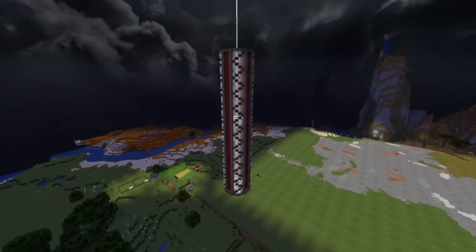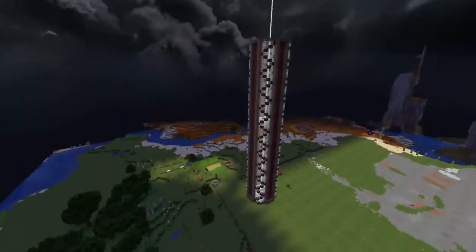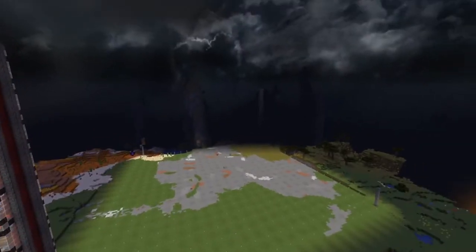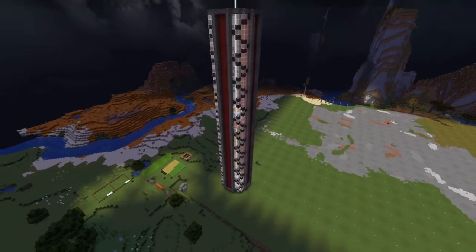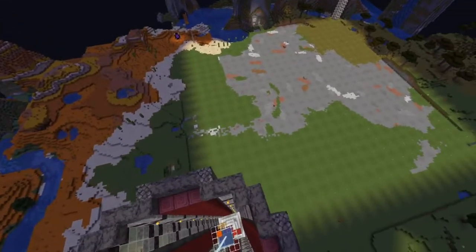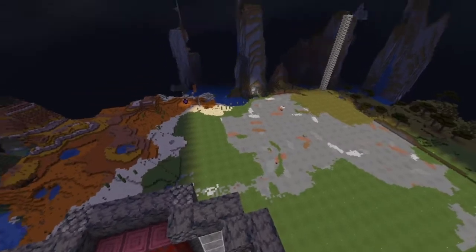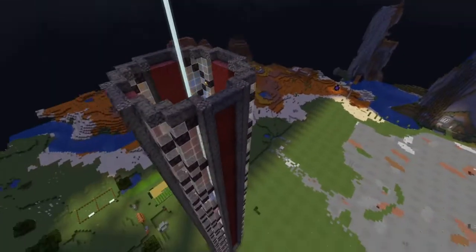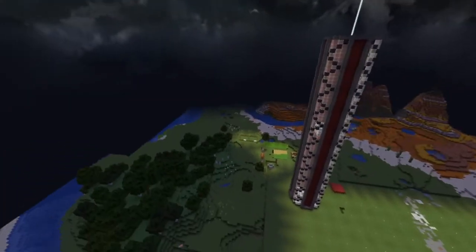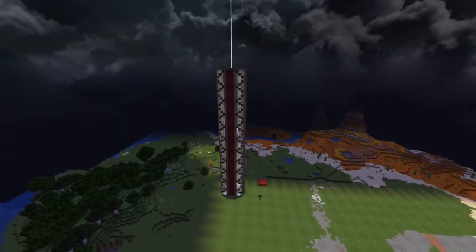Just imagine that in all four corners. I'm going to alternate the crimson and warped - so warped is going to go in these two corners, and crimson is going to go where the pumpkin and melon farm is. So two crimson towers and two warped towers. The map platform will sit somewhere right around here - this is where the map will start. We've got all that space underneath the build to do some really cool stuff.